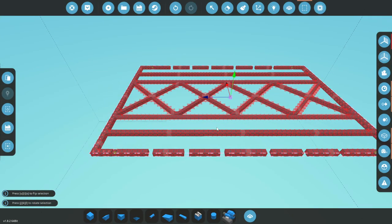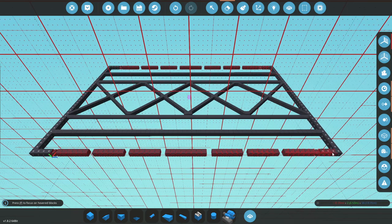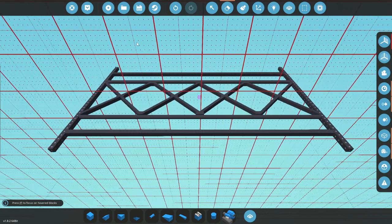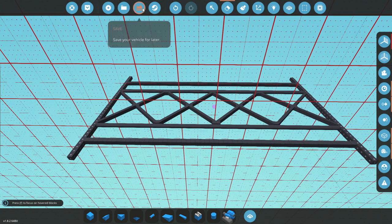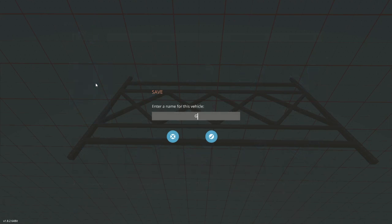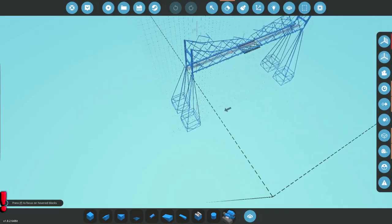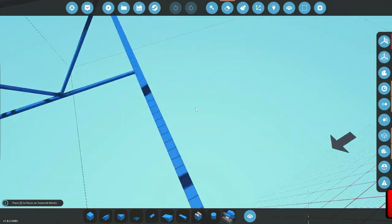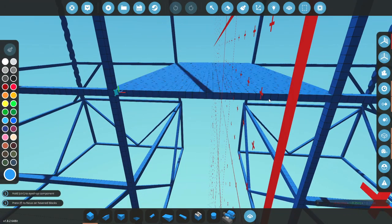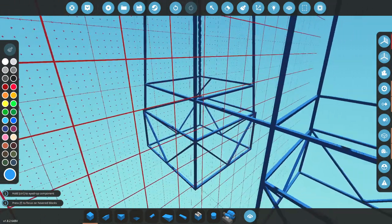So this is actually how big I wanted it to be originally, but I don't think it can actually be this big anymore. The reason being is because we need it to fit between the legs on the Transporter. So what I'm going to do now is actually save this as Gondola, load up the Together Bridge, and see what the spacing is like. It needs to fit within this, so the entire Gondola needs to be 31 blocks wide maximum.